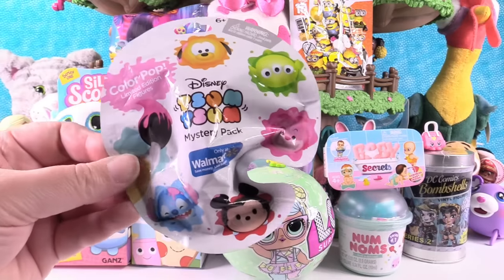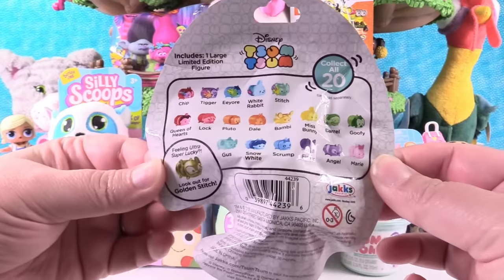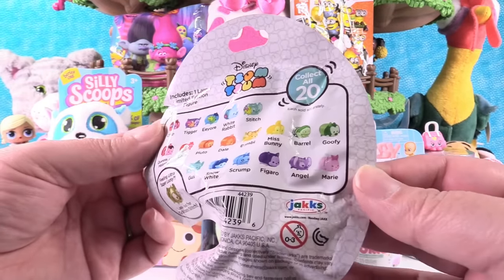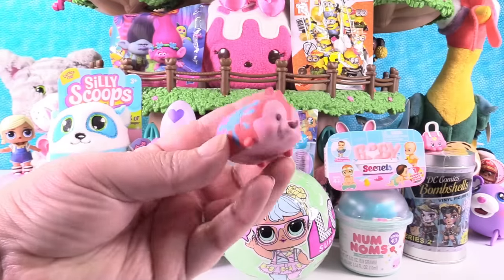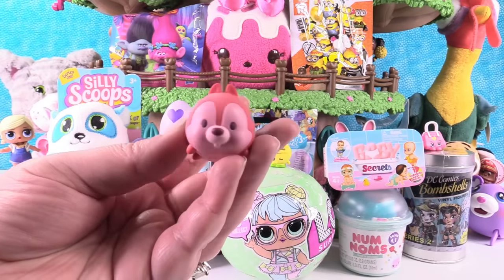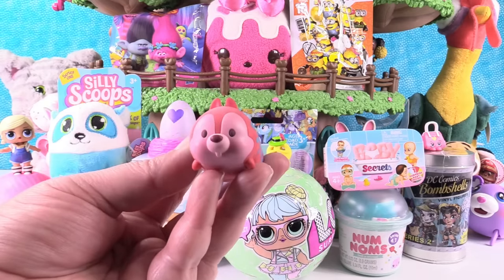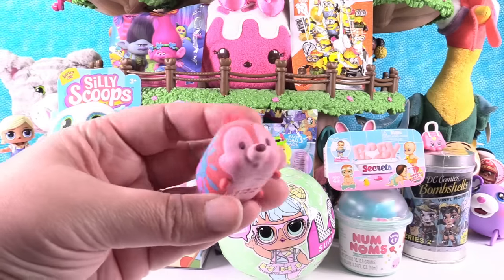I'm going to open the Tsum Tsum Colour Pop Walmart Exclusive Pack. There are 20 Tsum Tsums to collect. You can get a golden stitch, but today I want to get Chip with the Paint Splash or Figaro. Good luck. It's Chip with the Paint Splash! Wow! It's like it was almost unreal — that's the one we need. So we have been searching for this little guy forever. He is so adorable. He was worth the wait.